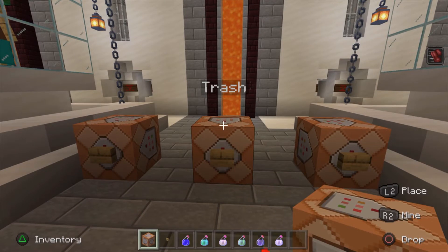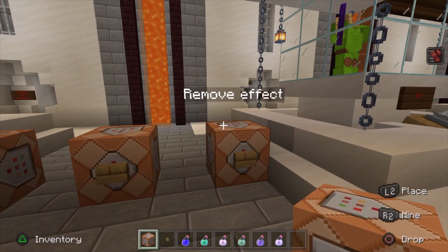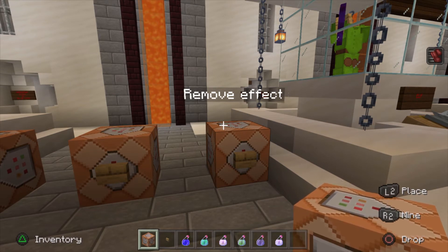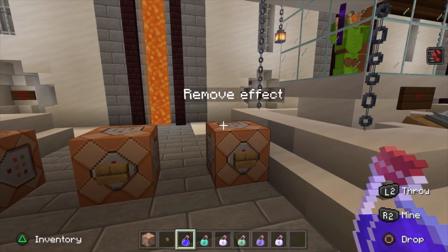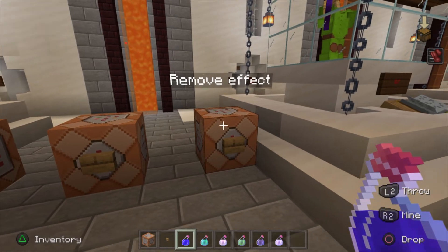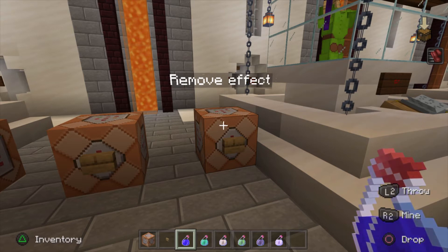Then you have your trash - this will basically empty out your inventory so you have nothing left. Your armor, whatever it is, is just going to be removed, so you don't have to sit there and keep throwing it down. You can just walk over, click the button, boom, it's gone. Then there's remove effects - this takes out all the effects from your potions, like the size potion or whatever you have in the hotbar. Because you're testing something out and you just want to get rid of it. Sometimes your inventory is full and you don't have a bucket of milk, so it's really handy to have a command block right there.